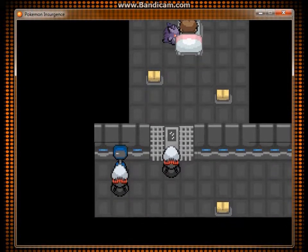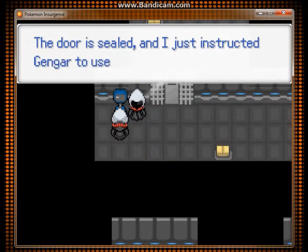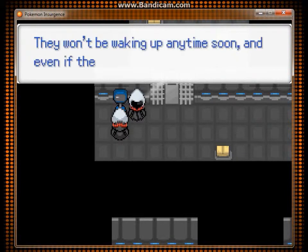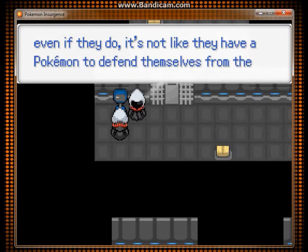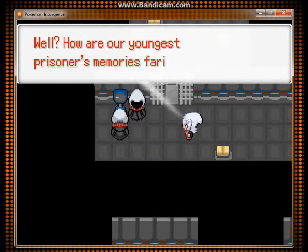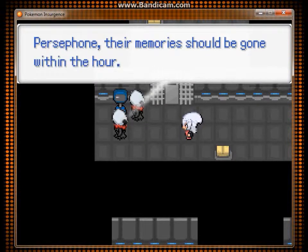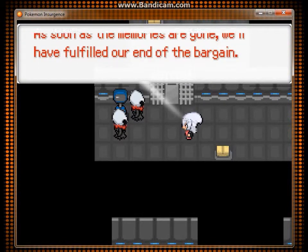Ha — Gengar! 'Alright, the door is sealed and I just instructed Gengar to use its Dream Eater move. It will feed off the prisoner's dreams and memories until there's nothing left. They won't be waking up anytime soon, and even if they do, it's not like they have a Pokemon to defend themselves from the Gengar with. How are our youngest prisoner's memories faring? According to the computer, Miss Persephone, their memories should be gone within the hour.'